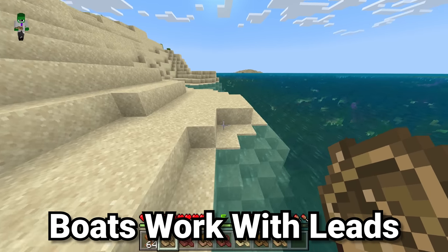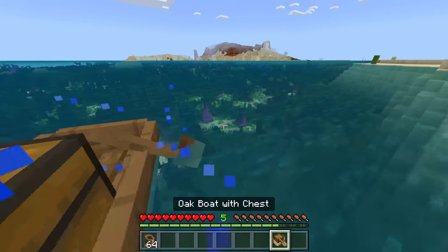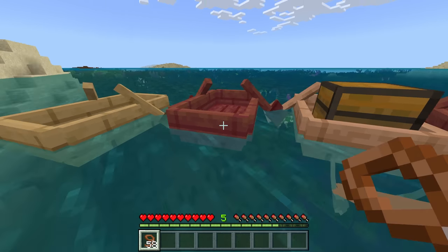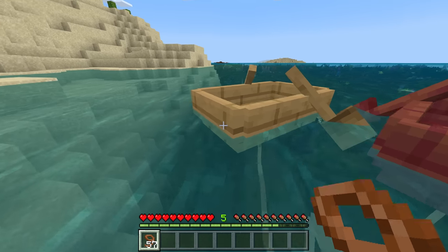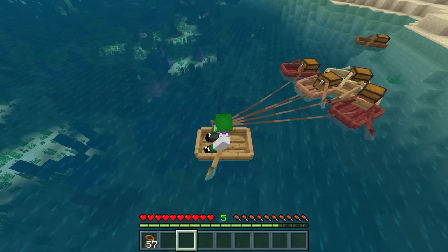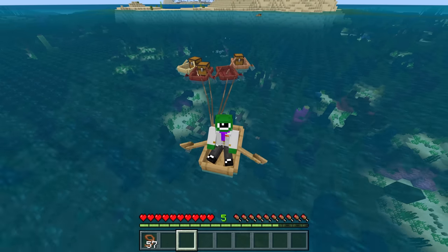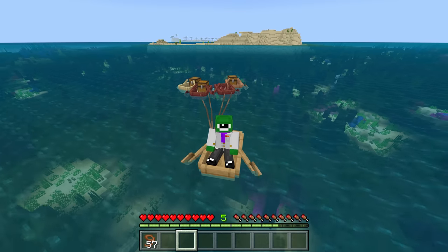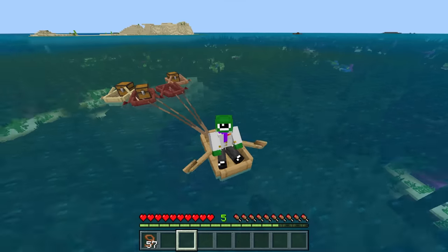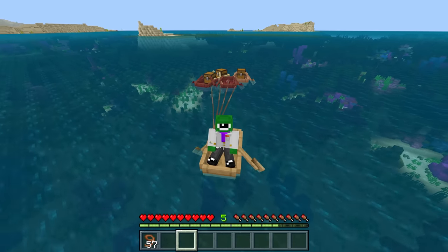Leads work pretty differently between both versions. Boats, because they're considered to be an entity, can actually be grabbed onto with leads. So if we place down a whole bunch of boats and right click on those boats with a lead in our hand, you can see those boats now have leads attached to them. These boats can be chest boats, or they can just be empty boats with or without mobs in them. If we get into one of those boats, we can swim around moving these boats with the leads attached. You could bring a bunch of different mobs in Bedrock very easily by putting them inside a boat, connecting leads to those boats, and going for a ride through the ocean.